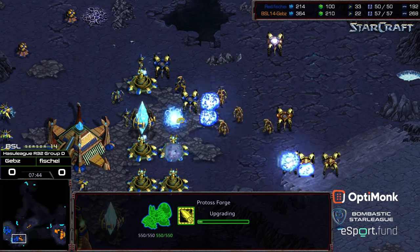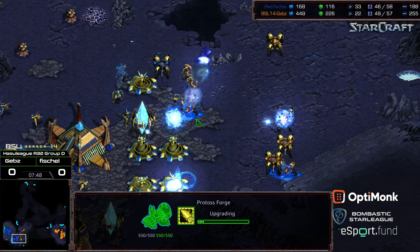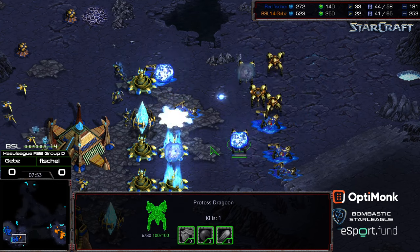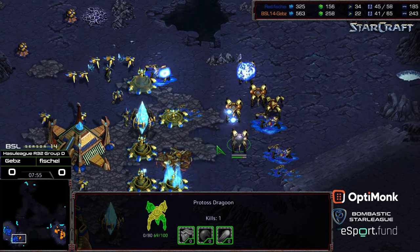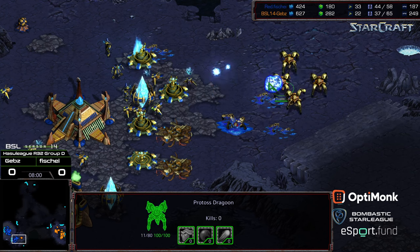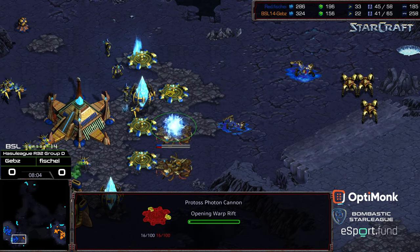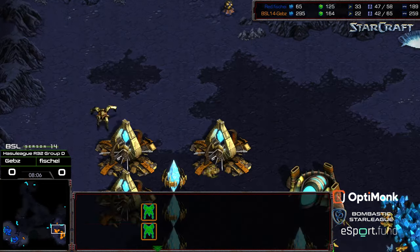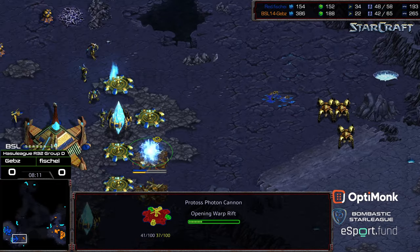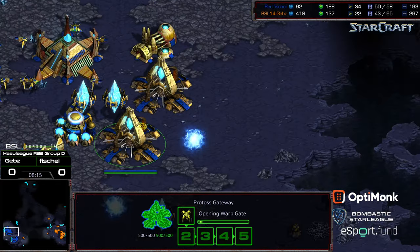He can drop a Psystorm here momentarily. Not the best Psystorm, but there's a nice Psystorm over the Dragoon line — that's going to be plenty to defend this. Five Dragoons left, four cannons. Getting pushed back a little bit, and he holds. He's going to drop an extra cannon just in case. And Gebs is basically all in at this stage — he can't catch up economically, so he's got to just continue to push units out and hope to get back in this match.